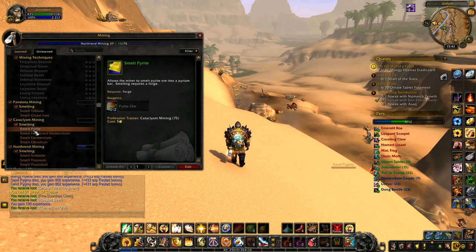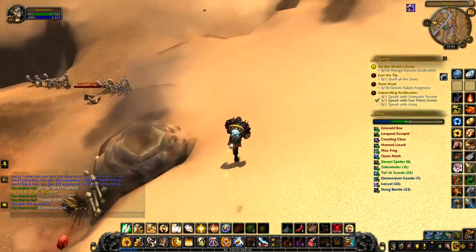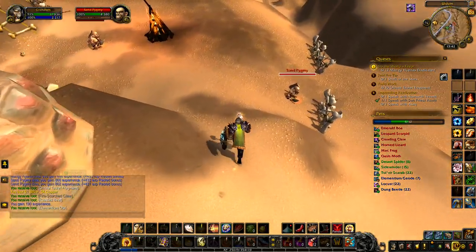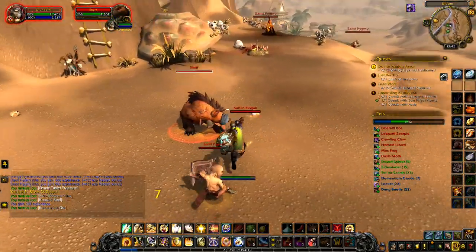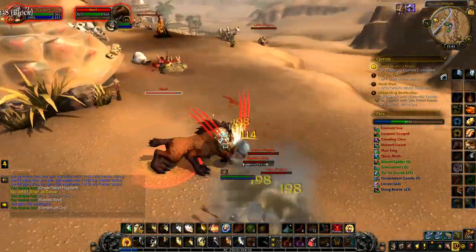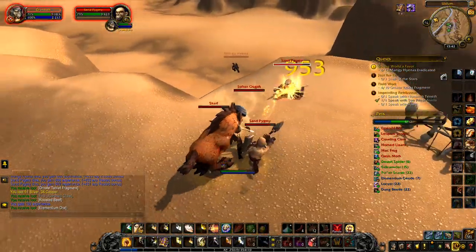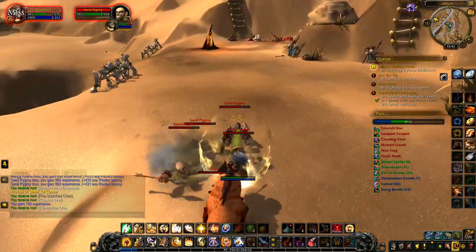Smelt Pyrite — Cataclysm Mining. Smelt Obsidian — Cataclysm Mining. It's just a profession trainer we need — there's nothing else you can do, just go to a profession trainer, which is going to be Stormwind. I don't think there is a profession trainer anywhere in this zone. Is he holding him in his teeth? I think he is! I want that sand pygmy there, and there's another sand pygmy over there — I'm going to call him in and have him join the fun.